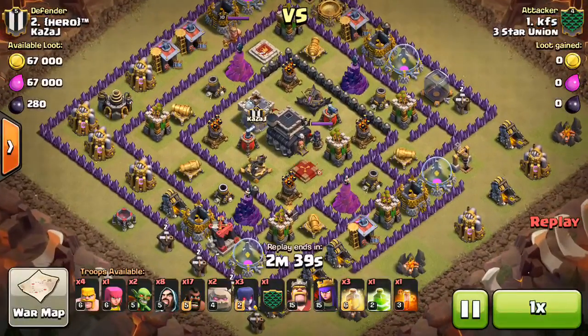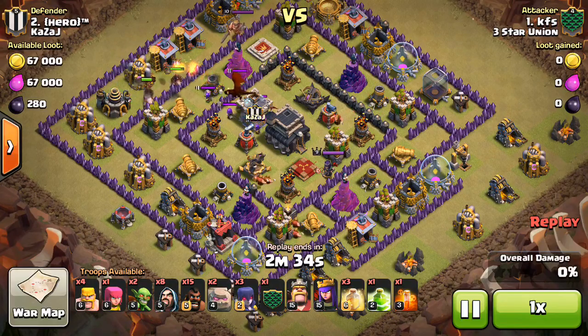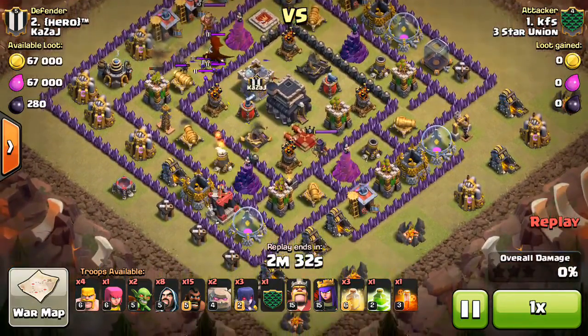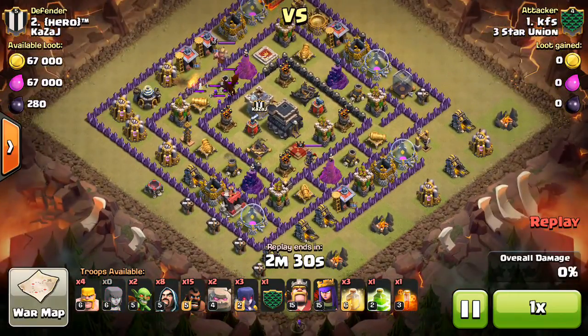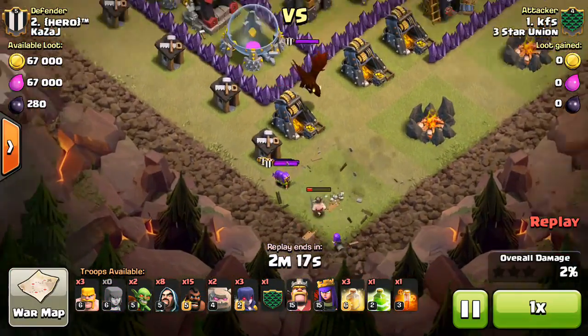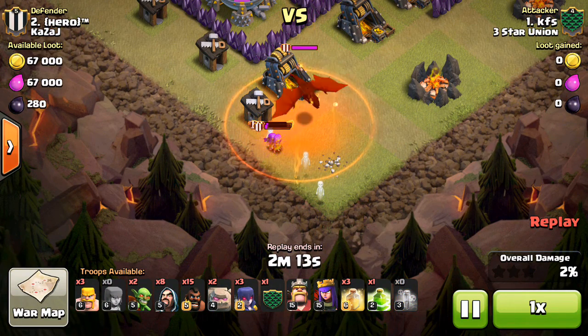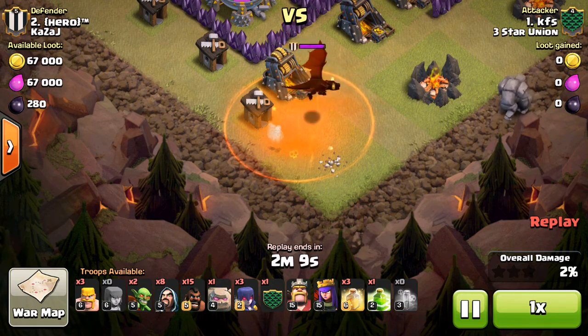We're going to look at KFS on number two. Nice attack here — GoHo WiWi, dropping a few hogs to take the CC lure, dragging them down to the bottom. Just some barge to distract, then uses the poison to take out those archers and slow down the dragon a little bit.